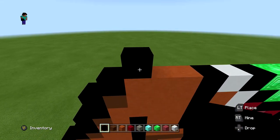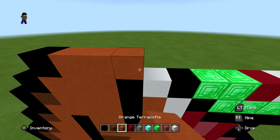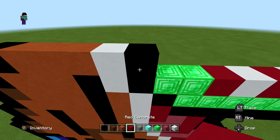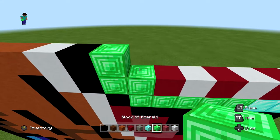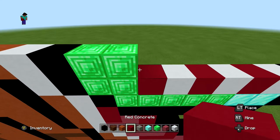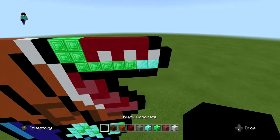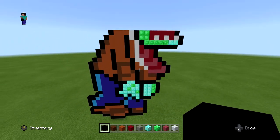For the next layer, start in one with one black, three orange terracotta, one white, one black, two blocks of emerald, then five red, and one black extending in one on the right side. It should look just like this.